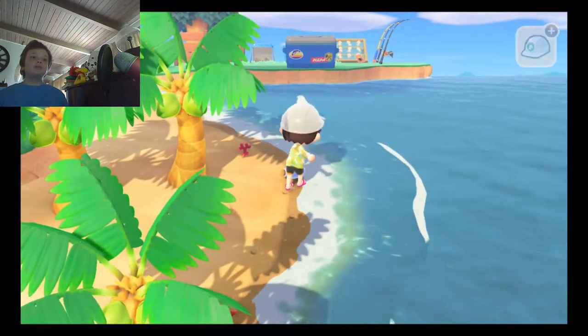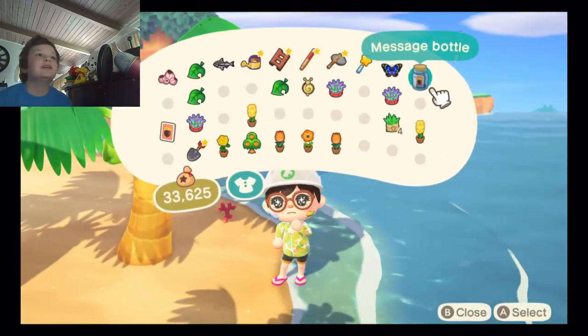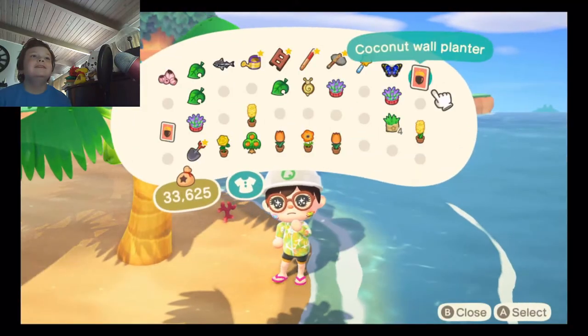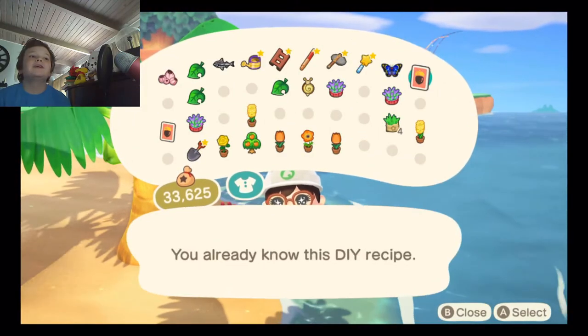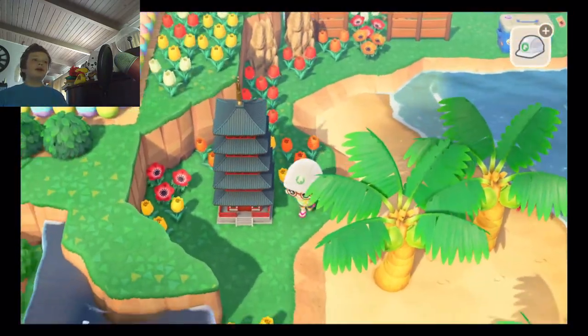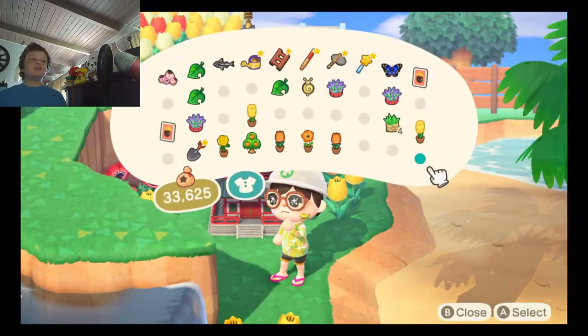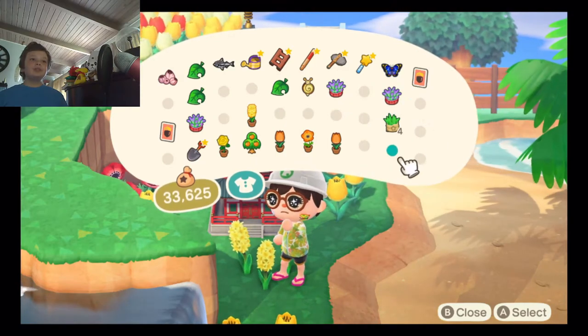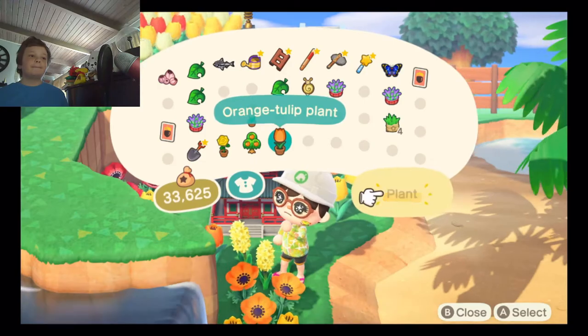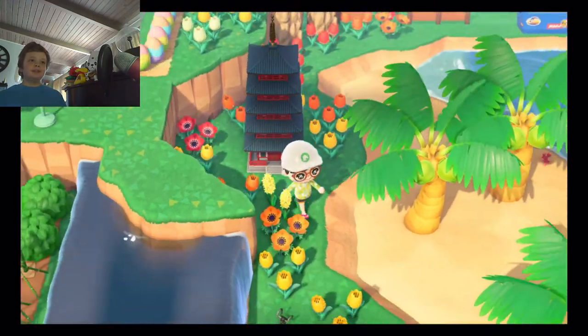There's our message bottle! Please be a golden arowana or a golden dung beetle. It's a coconut wall planter — I already have one! I should plant these flowers so that in the next episode I don't have a full inventory.